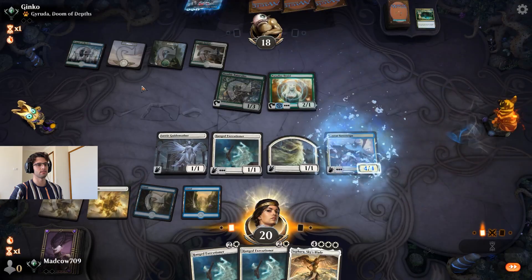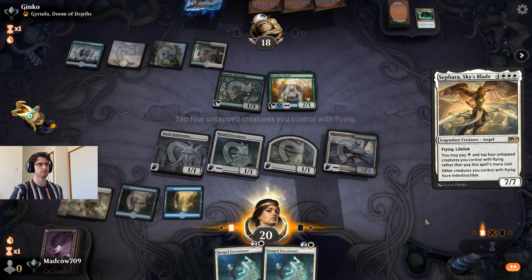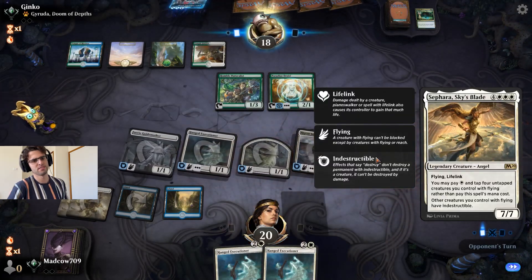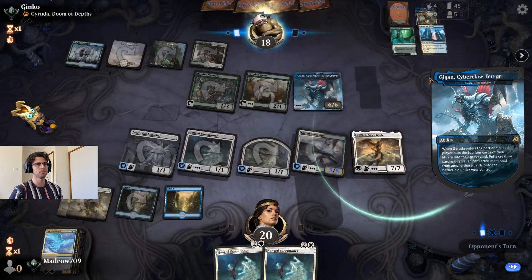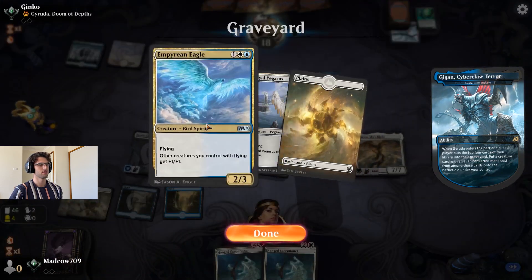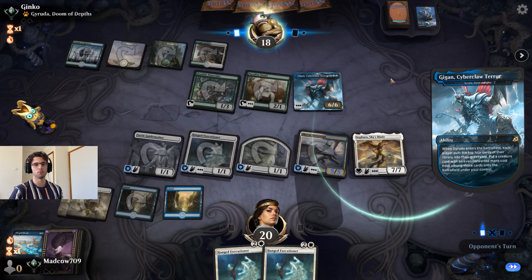Mr. Skycat! I'm going to get the Skycat down. He's going to swing in big next turn — give them all indestructible. I love Sephara. Look at that — one mana, seven-seven, give them all indestructible. And he whiffs — hits another Gyruda.